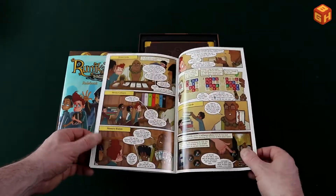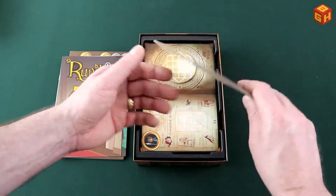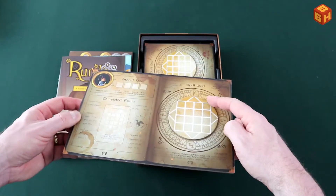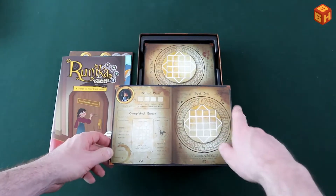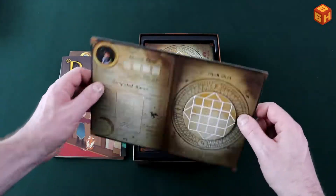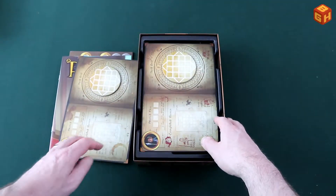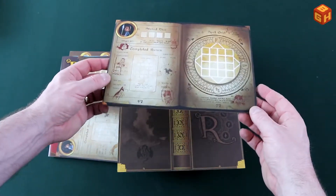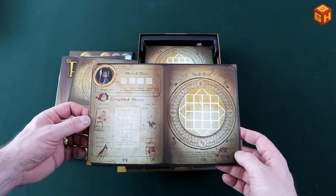The art is nice and very colorful. Here are the player boards — they have a circle on them and there's a disc that can turn around alongside this edge, which is pretty cool. The character boards also look like an open book. We have one for Runica and several other characters.